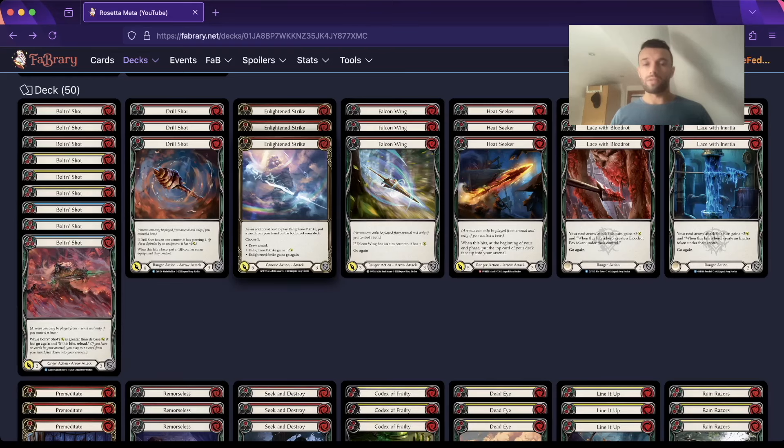I'm running E-Strike again for the go-again. There are some nice plays you can do with your Snapdragon Scalers - if you've got a Tunic counter, an arrow in hand, and an E-Strike, you can use the Tunic counter, load that arrow, draw a card, bottom it with E-Strike for go-again, and fire the arrow. It's just a really nice two-card play. Falcon Wing is also just for the go-again - really solid arrow.